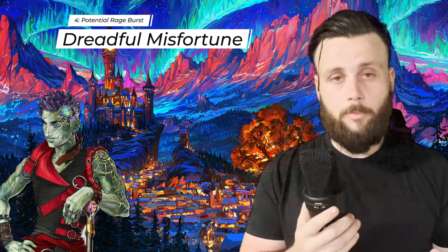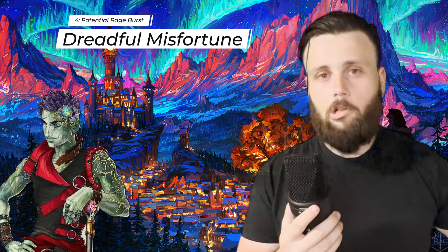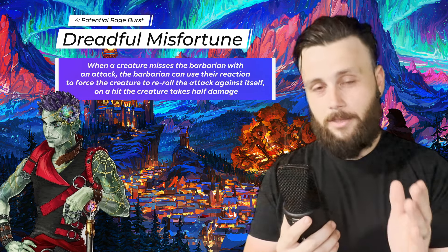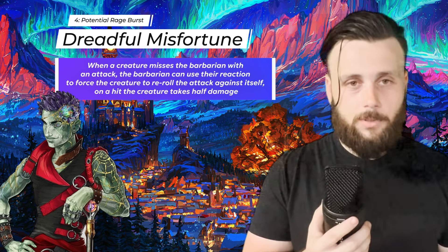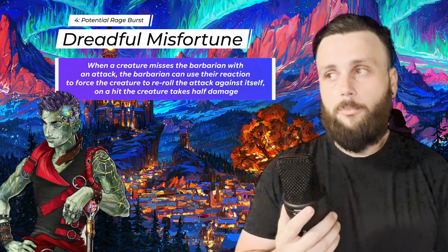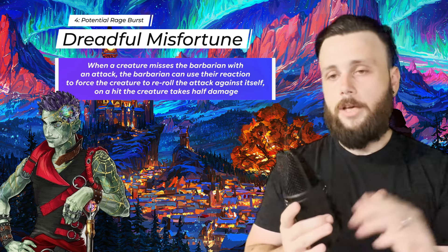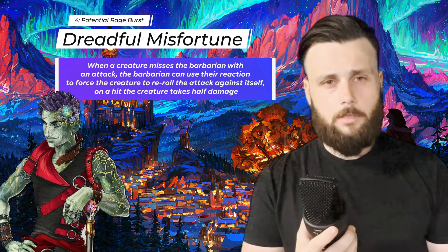With four on the dice, we're back to potential with Dreadful Misfortune. This is very funny — I feel like it's a bit of a lull, but when a creature misses an attack on the barbarian, the barbarian can use its reaction to make them re-roll the attack against themselves. If they beat their own AC, they hit themselves. The creature only takes half the damage, and they don't take any Chaos Burst damage, but it only costs you a reaction — pretty cool tradeoff.